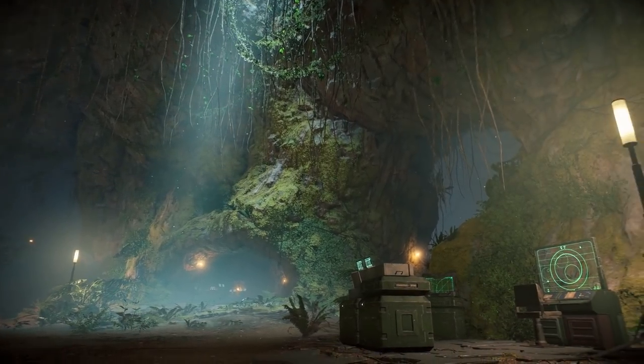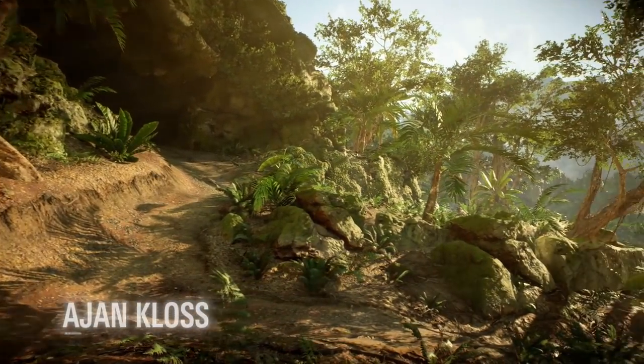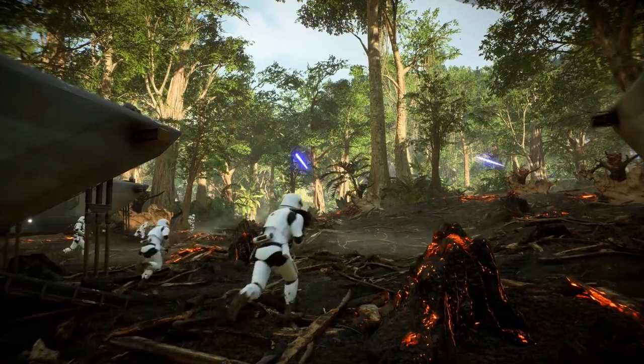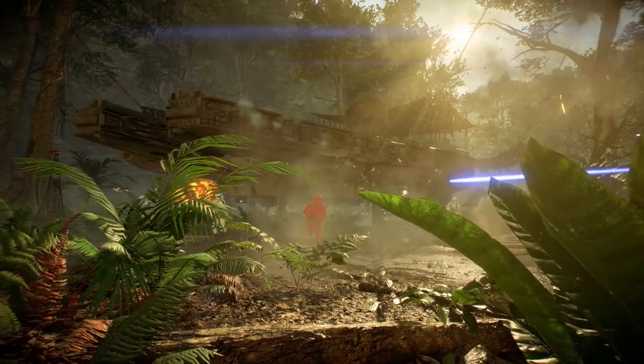Fight through lush vegetation and close-quarters caves in an exotic new location called Ancient Klaas. On this tropical planet, the First Order has scorched a chunk of the forest to land their relentless troops and attack the Resistance.